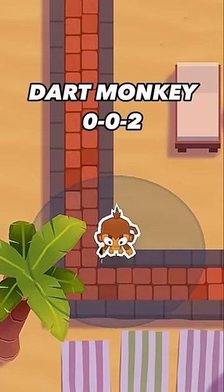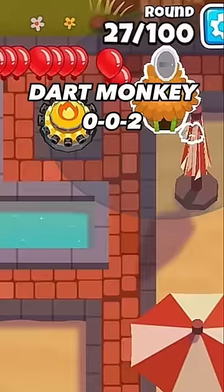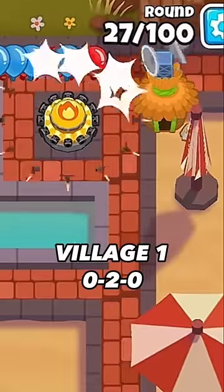Right before round 24 comes, get a Dart Monkey in this corner and upgrade it to a 002 so it can take care of the camos. Then once you have enough, get the Radar Scanner for your Village.